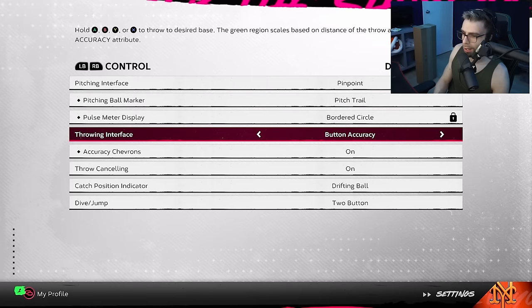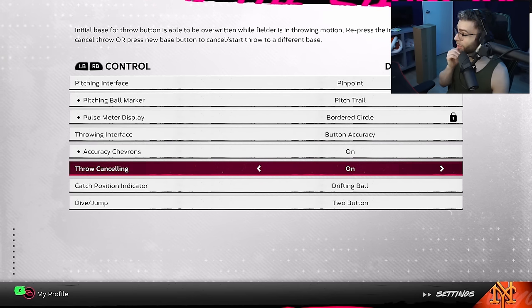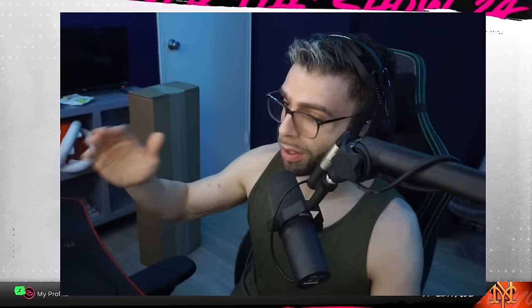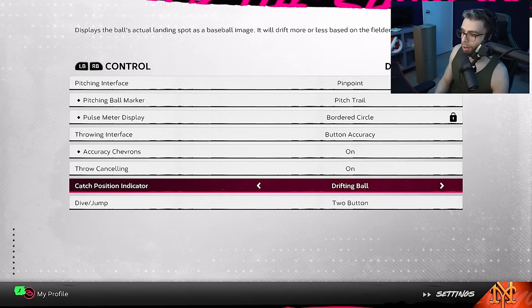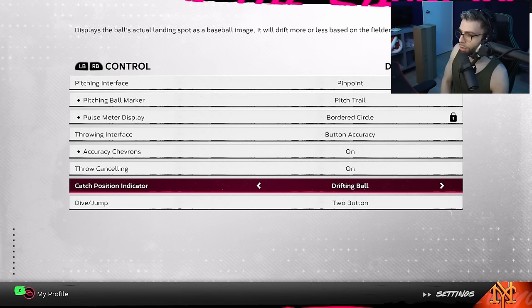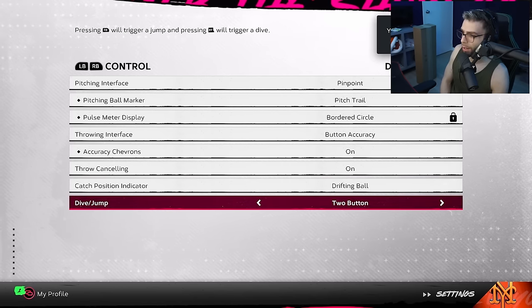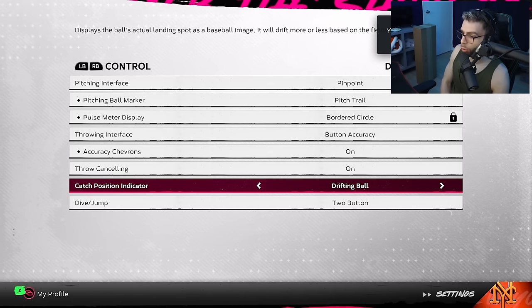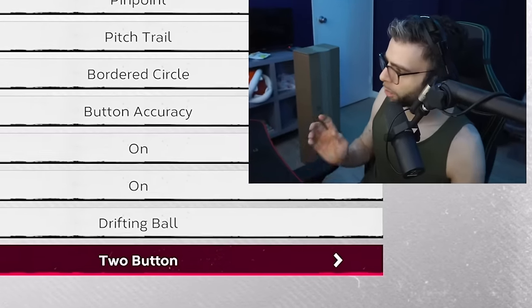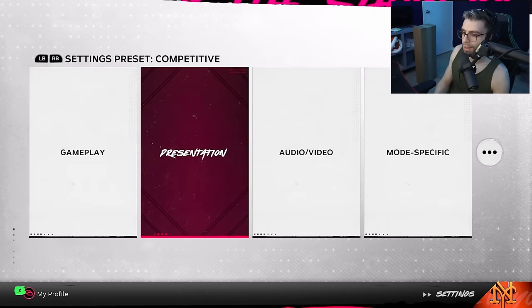Throwing interface: button accuracy, obviously the best. Throw canceling — have that on. It started on this year, which is great. You can pump fake if you make a mistake trying to throw to a base, cancel it, and throw to another base. Catch position indicator started on. Drifting ball makes more sense to me — I hated the new blue track ball line they introduced. Player lock I don't care about.